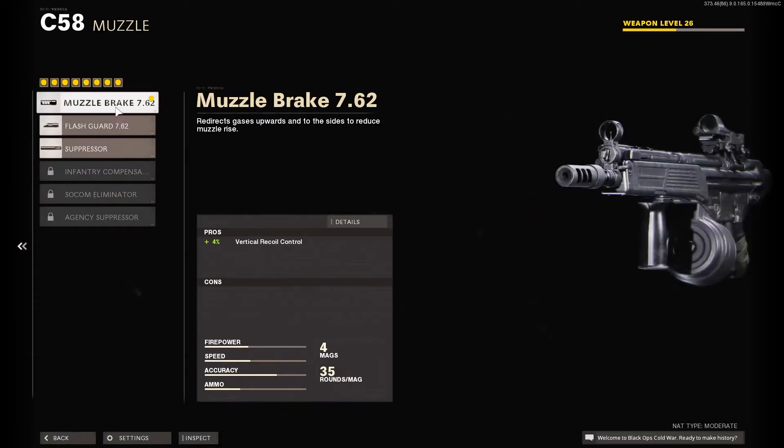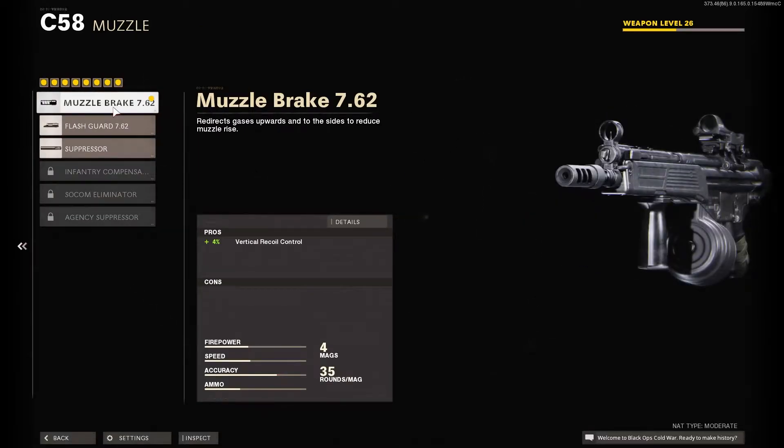If we go to the muzzle, you can see I'm rocking the Muzzle Brake 7.62. This gives plus 4% vertical recoil control, which is good for this gun because it needs recoil control — the recoil on this gun is just not the best.